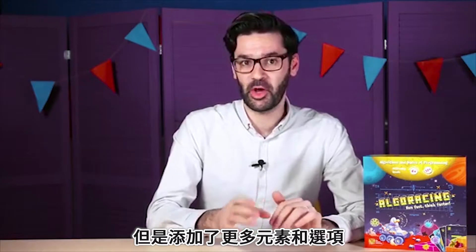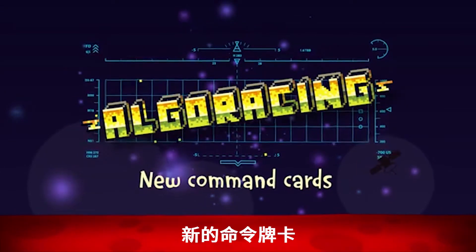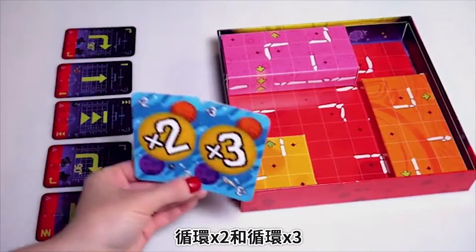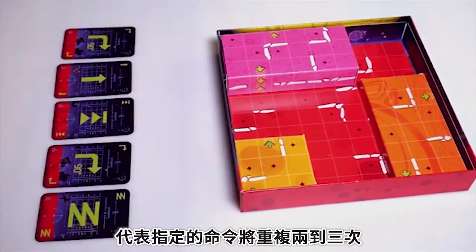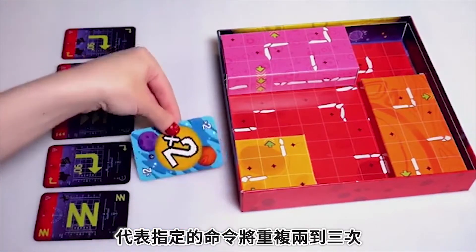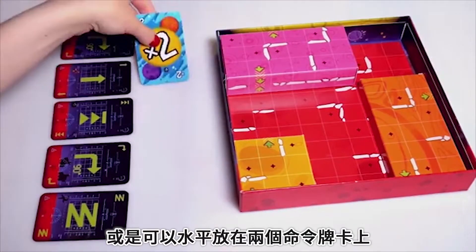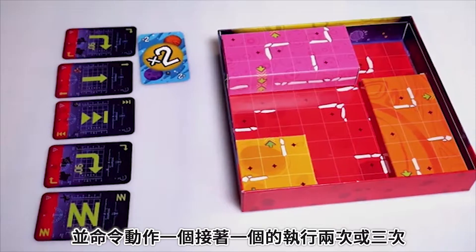Now let's talk about extended rules. Overall, the game process is similar to the basic version, but there are additional elements and options which make the game more intense and varied. Cycle and teleport cards are added to the card deck. Cycles times two and times three are placed above the cards of the main algorithm. The cycle card can be placed vertically above one command card, meaning that specific command will be repeated two or three times, or it can be placed horizontally above two command cards, and those commands will be executed one after another two or three times.